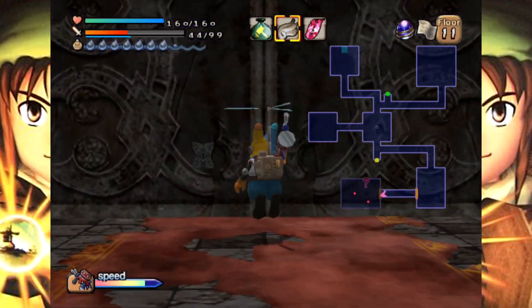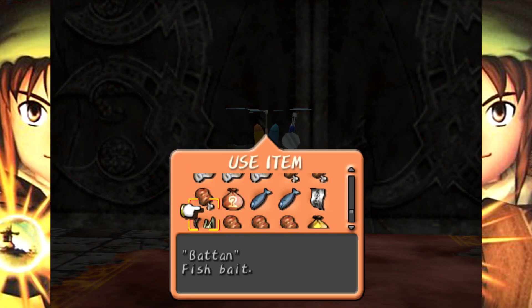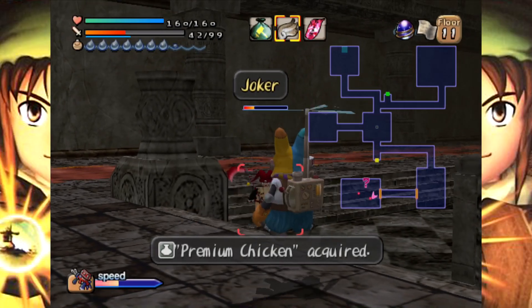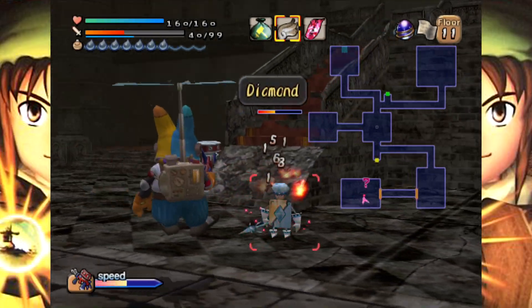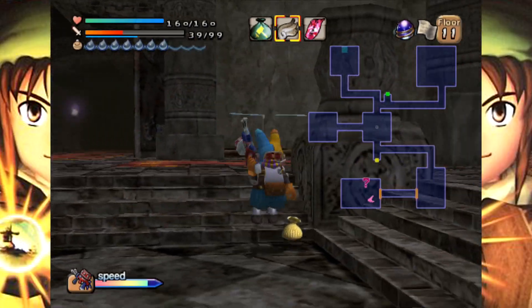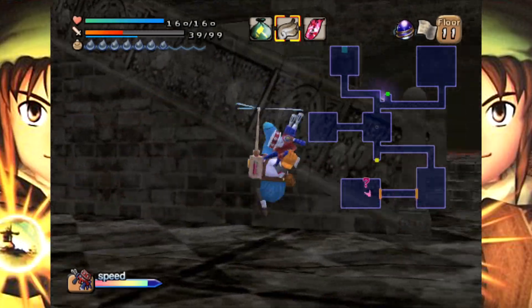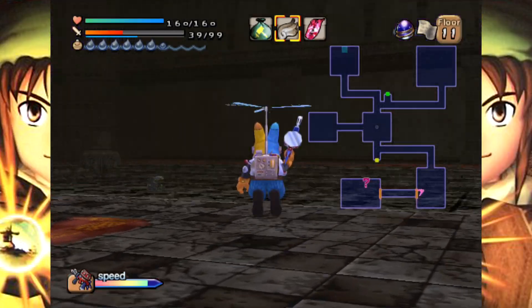I still feel like the ruby doors are my least favorite doors, because just the fact that you have to switch your element around really eats into my pacing. I wish you could play Dark Cloud 2 with the Japanese settings, but I don't think you can on PS4. And since we're doing a Let's Play, I feel like it's better to go for English anyway. I really like a lot of the voice actors in the English dub.